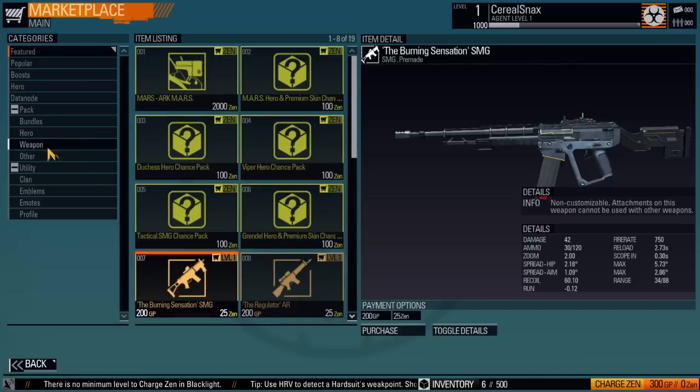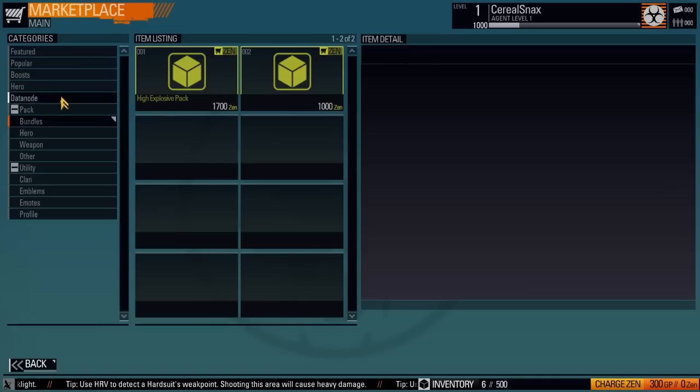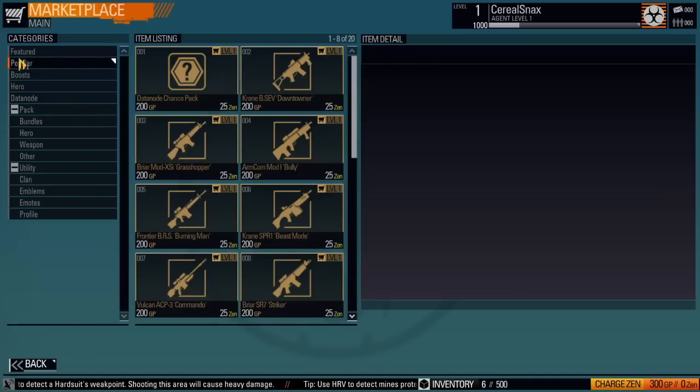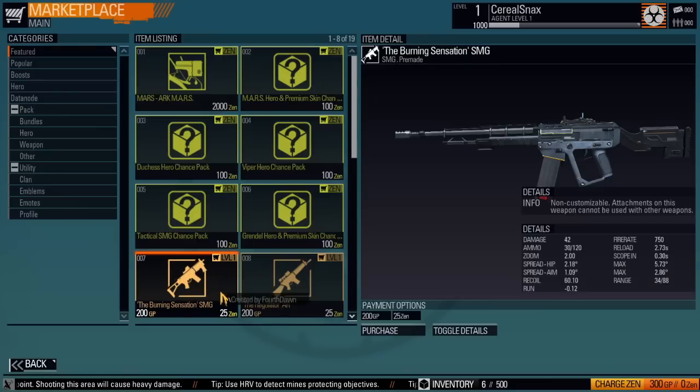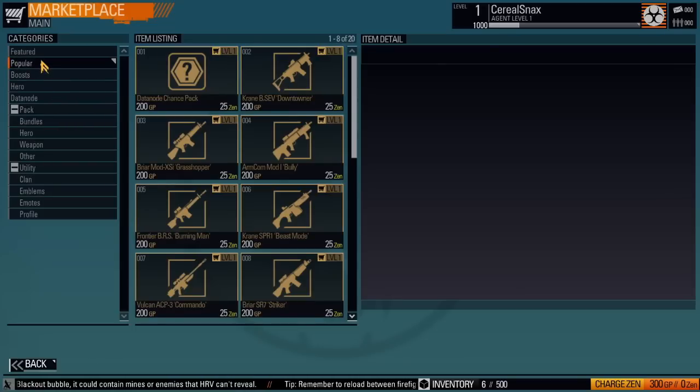There is that feeling that the rental system is neat because it actually allows you to get items that are really powerful. For example, the burning sensation is 200 GP. If you play a good game, you might get 200 GP in one game — you'll probably only get 100. I have 300 GP now, so I can purchase this and use it next round. Say you play two games and get to rent this amazing gun for a day, accumulate more GP, get it the next day and the next — you could potentially have this gun forever just by renting it. That may keep this game from being pay-to-win.